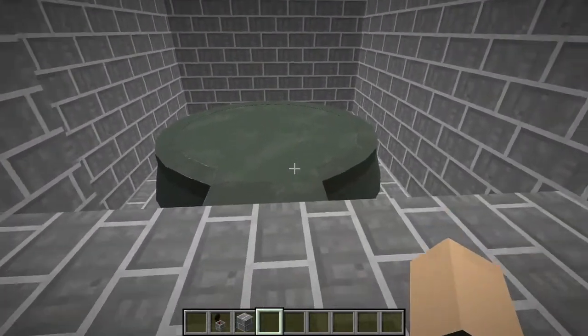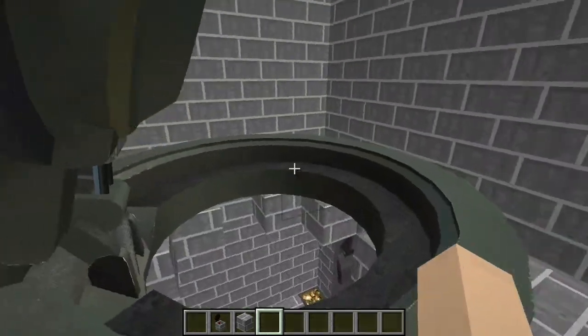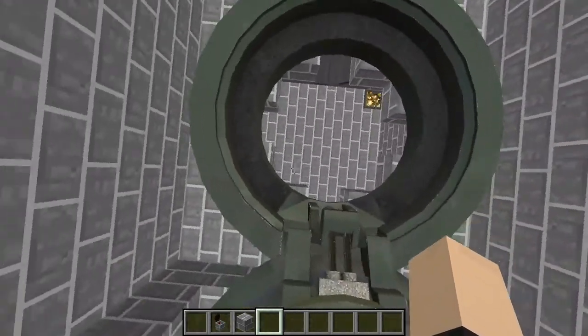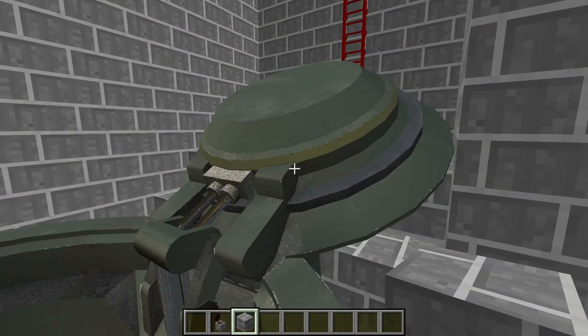Next we have our silo hatch here. This one's absolutely massive. You can send out — so yeah, that's the silo hatch.